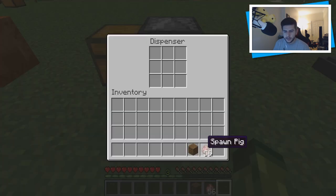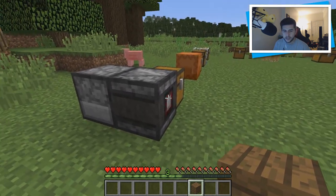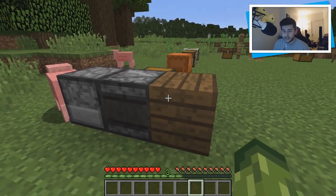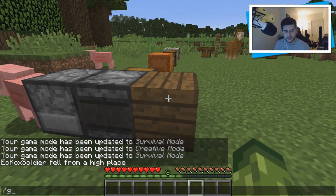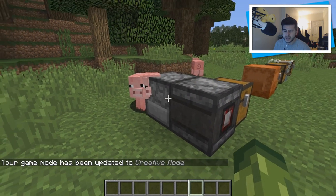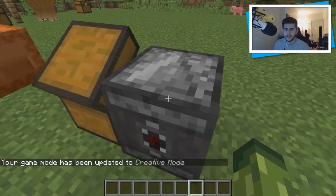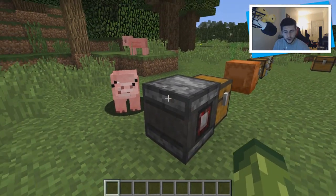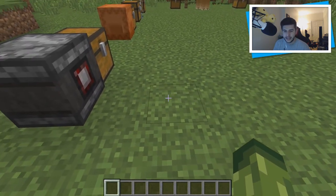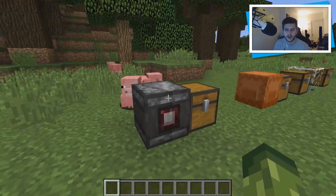If I place this down here and put the spawn pig inside, when I place this item down it's going to activate, touching the red button and dispensing whatever's there. As you can see, upon placing it down it dispenses, and upon breaking it, it dispenses again. Jeb at Minecon basically had a melon grow in here — it grew, touched this, and then dispensed whatever was over there. Nice addition.